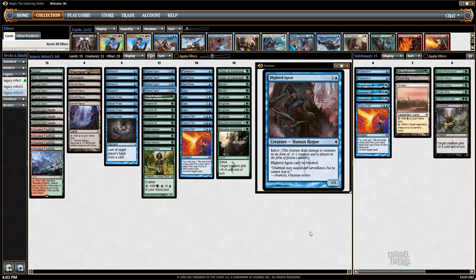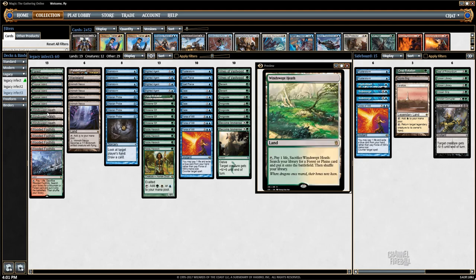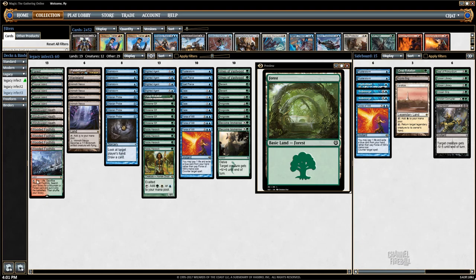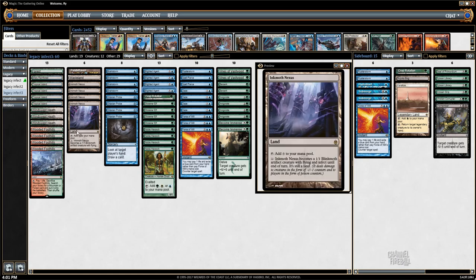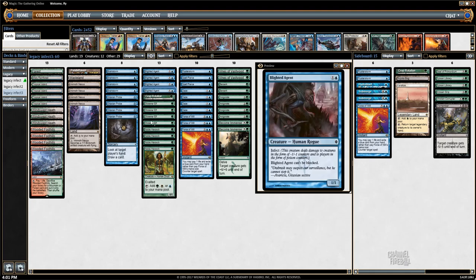On the left I have the lands laid out into two piles. The first one is sort of the blue green lands — we have a bunch of fetches, Windswept Heaths, Wooded Foothills that fetch out four Tropicals and a Forest. There's no Dryad Arbor in this deck. And then the next column are sort of my utility lands. Obviously Inkmoth Nexus is great because it is an Infect creature, very much in keeping with the theme of the Infect deck. And then we have a Pendlehaven which is great for pumping the Nexus, Blighted Agent, and Glistener Elf cards.